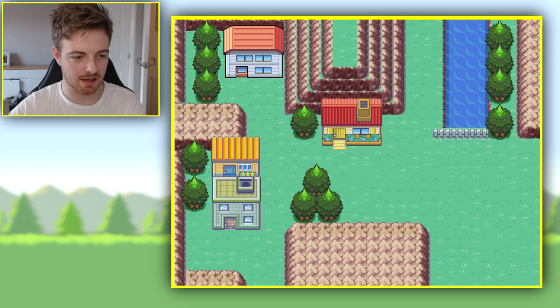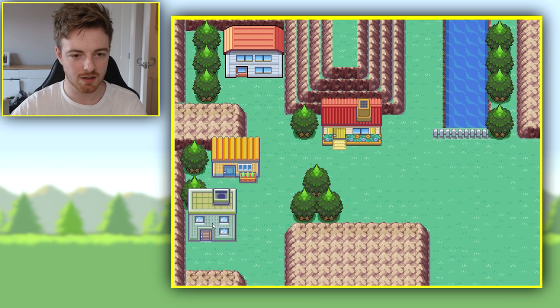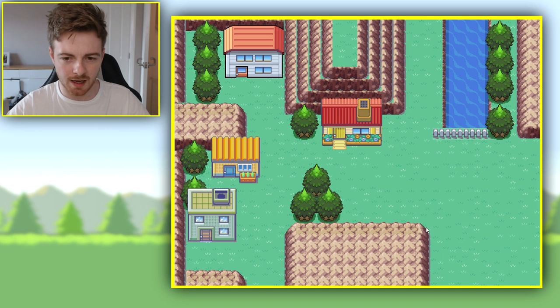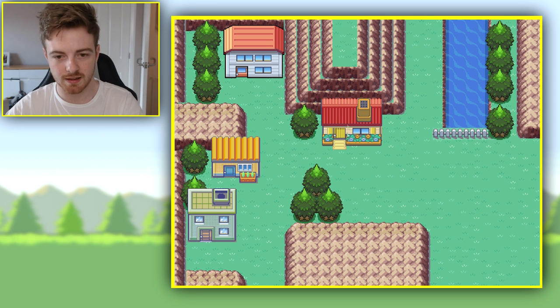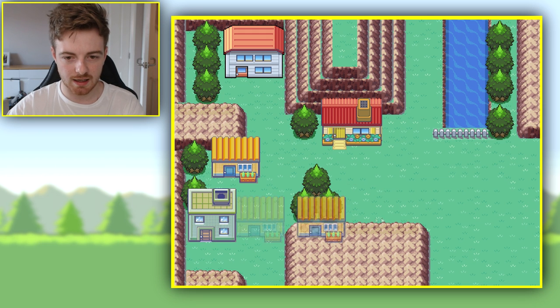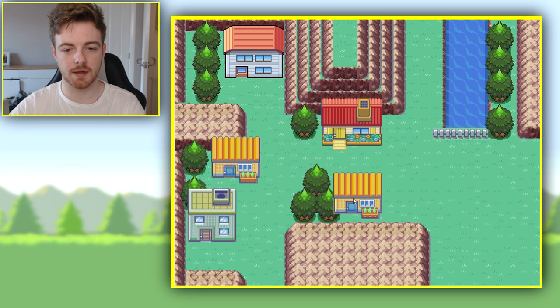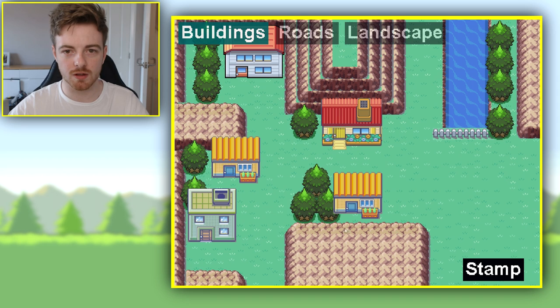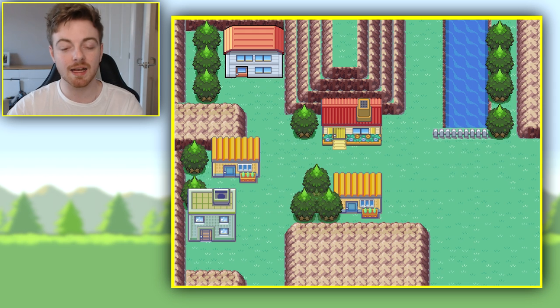Let's go to the buildings again and now we're gonna add one that's like that, right there, about there. I think that's kind of cool. That looks pretty cool right there. I guess the last thing to do is add one more building. So, we're gonna add in another little yellow house and place it right there. Stamp that down. I just really quickly need to go back to the grass again and replace these trees, because now the tree will be over it and it'll be kind of covered - just like they are in the Pokemon games.